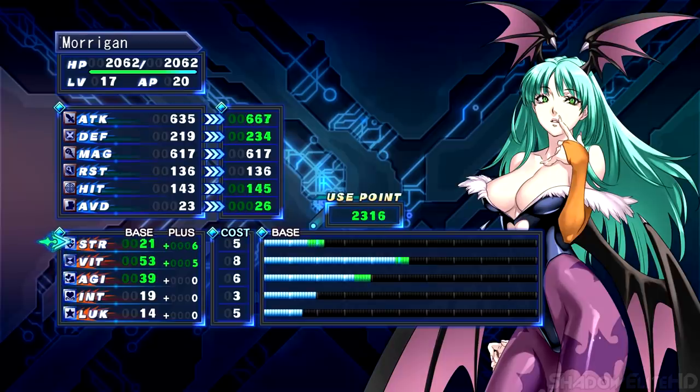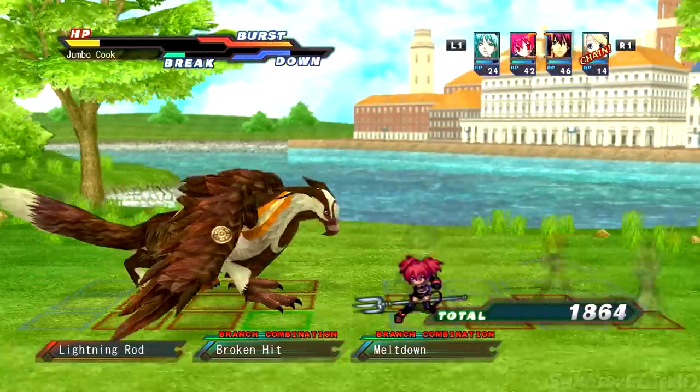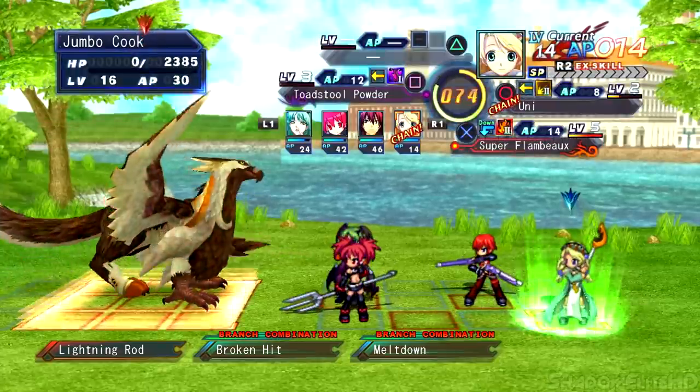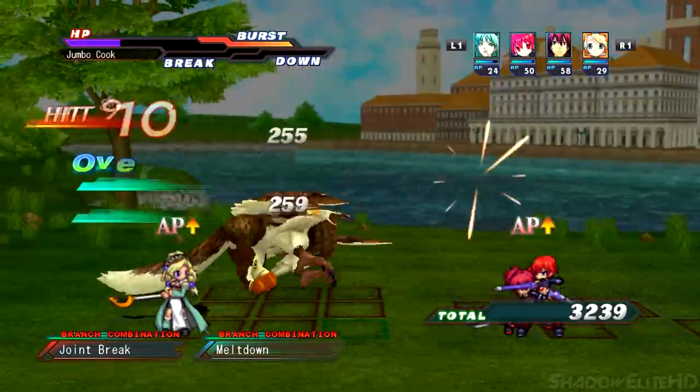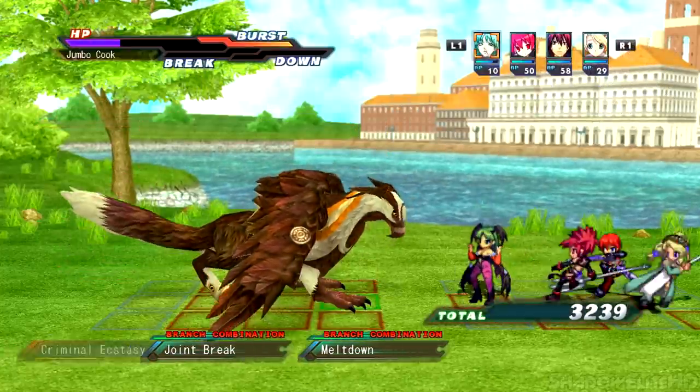You also have the vitality stat, which is important because if your overall HP is too low, bosses will make short work of you in a single turn. There's a lot of micromanaging in Cross Edge, along with a healthy dose of trial and error. If you can learn the ins and outs of battle, there's definitely a satisfying experience to be had. But make no mistake — this game will indeed punish you.